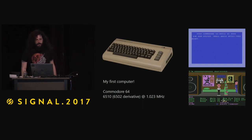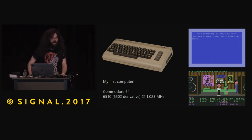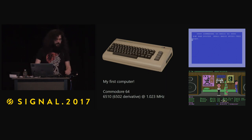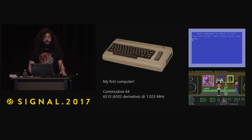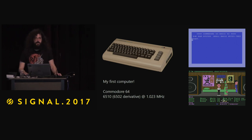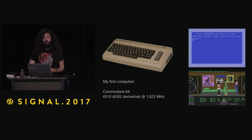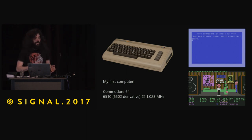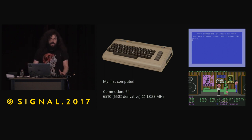This is my first computer — a Commodore 64 we found in the garbage with the A and the D key missing, so it was a real pain to type load or run. The interesting thing about it is the processor is a 6510, which is a 6502 derivative. The 6502 is a very common microcontroller. It was in the Apple IIe, the ZX Spectrum, BBC Micro, but most importantly to me, it was in the NES.